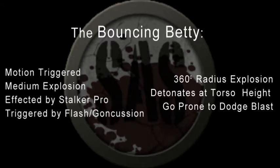The Bouncing Betty is motion triggered, has a medium explosion with a 360 degree radius at torso height, and is triggered by concussion and flash grenades. Stalker Pro delays their detonation, and the Pro perk allows you to dodge the blast.